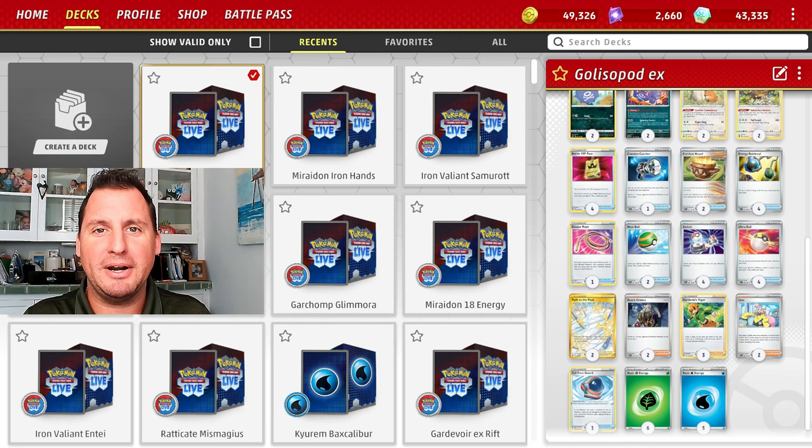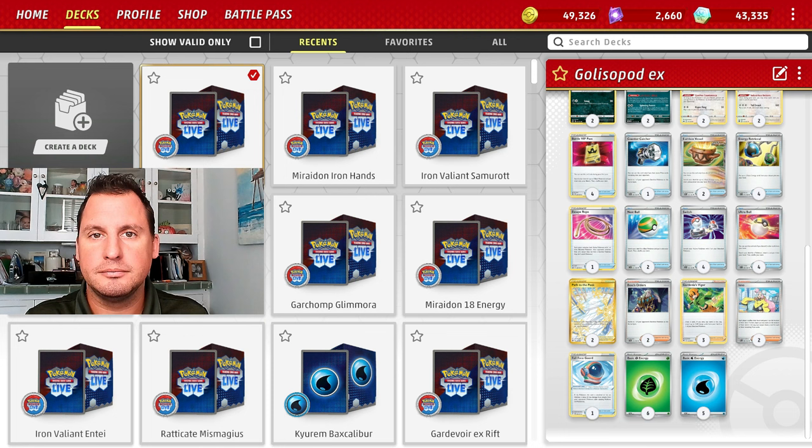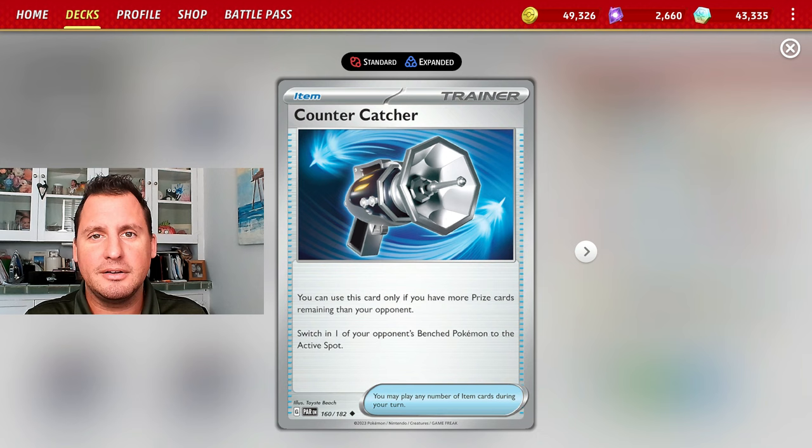The rest of the deck is about getting the Pokemon out and getting energy into your hand — including out of the discard — because every time we move from the active to the bench we're discarding energy. We play four Switch and one Escape Rope. We're only doing 170 damage so most likely we're two-shotting everything, and your opponent will want to move their damaged Pokemon to the bench. We play one Countercatcher: if we're behind in prizes it acts like a Boss and you can bring up whatever Pokemon has damage on it.